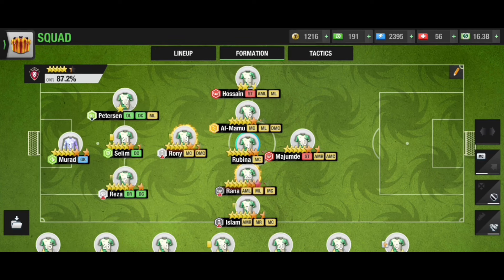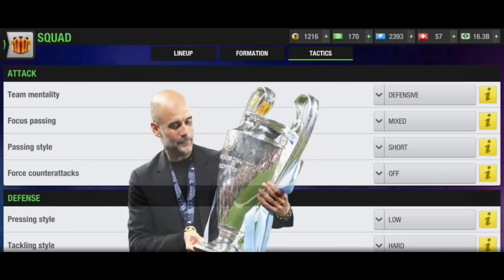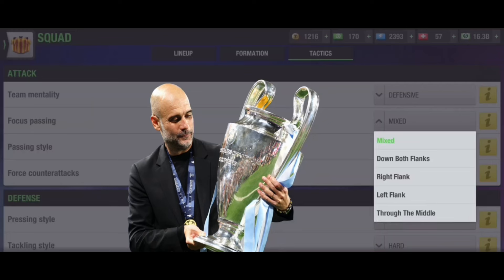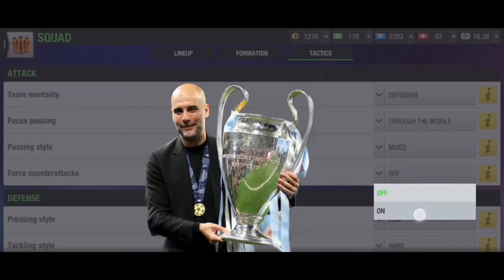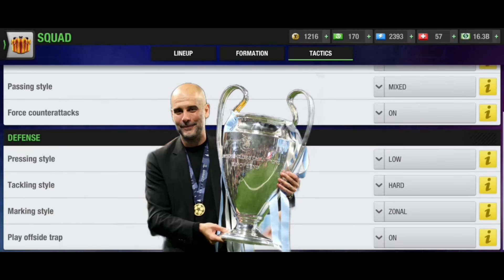I never use this formation because I don't have these players. Now let's talk about the tactic. For team mentality you should use defensive with this formation — it will help you not to receive many goals and instead score with counter attack. Focus passing should be through the middle since you have five midfielders. Passing style should be mixed so your players can pass every possible way. Force counter attack on, as you will rely on the counter attack.